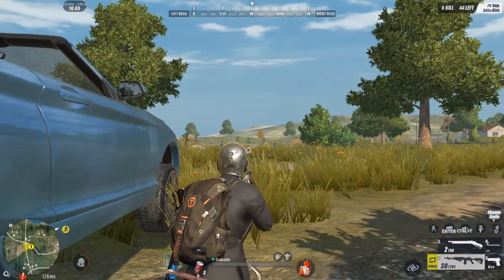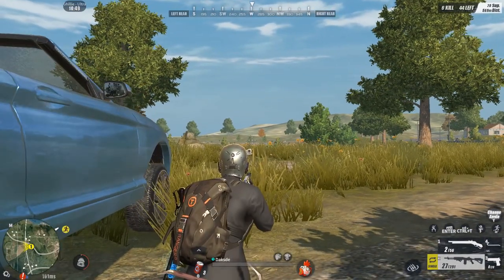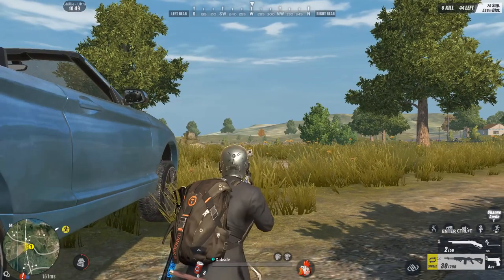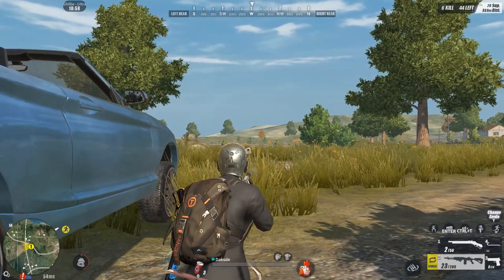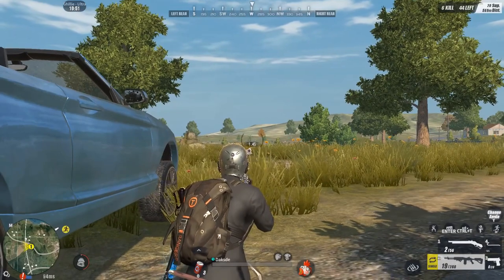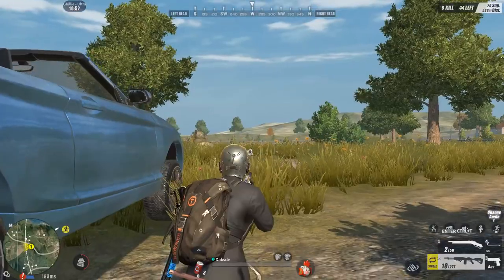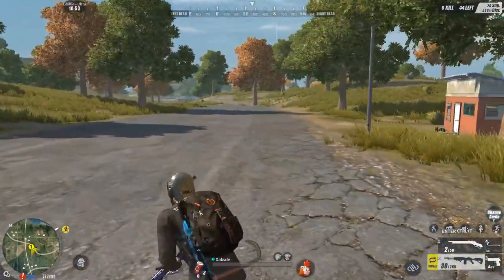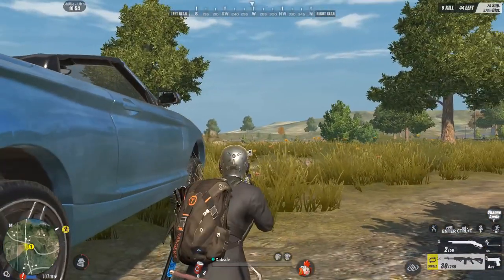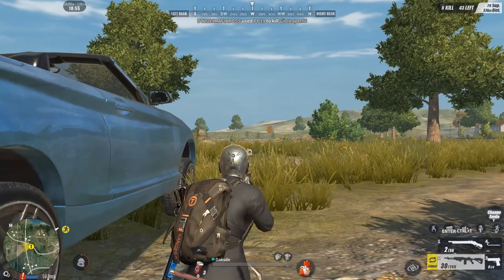Yung best na click speed — yung bilis ng pag-click mo ng mouse. Figure out mo kung ano dun yung stable yung crosshair. Stable sya pag ganun yung tunog. Pero pag binilisan mo, nakita mo kumaangat yung crosshair. Figure out mo sa baril kung gano ka kabilis na click na stable yung crosshair mo.